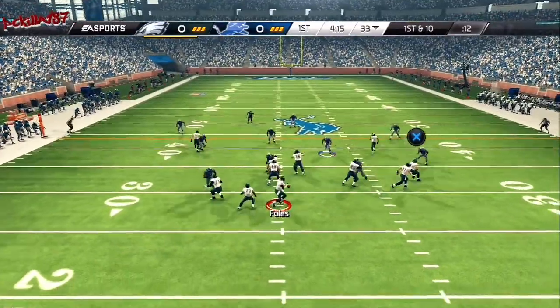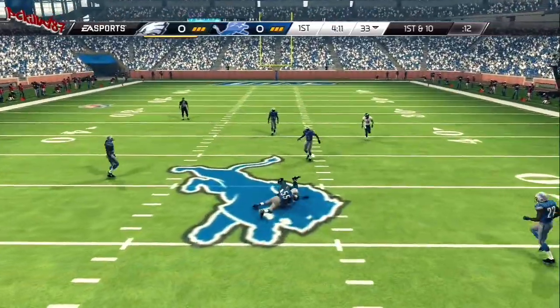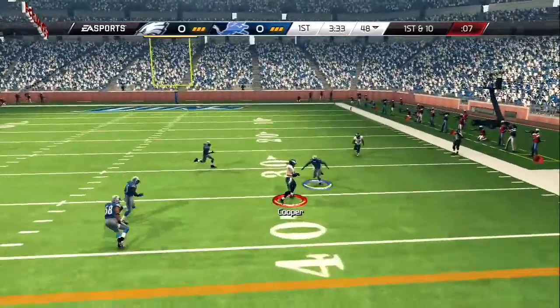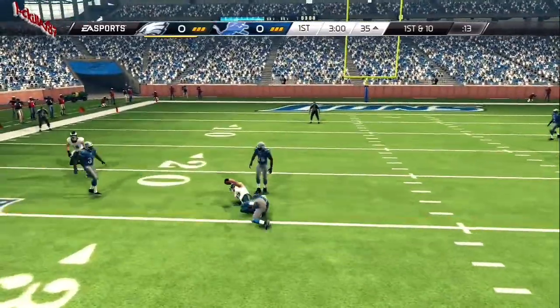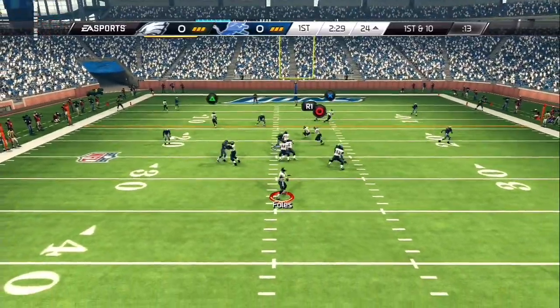Foles is back at it now, dropping back once again. The Eagles get a first down. Back to the air here on first down — reaches out and snatches it. In the pistol. Casey's got it on a pass. Halfway through this first quarter now.